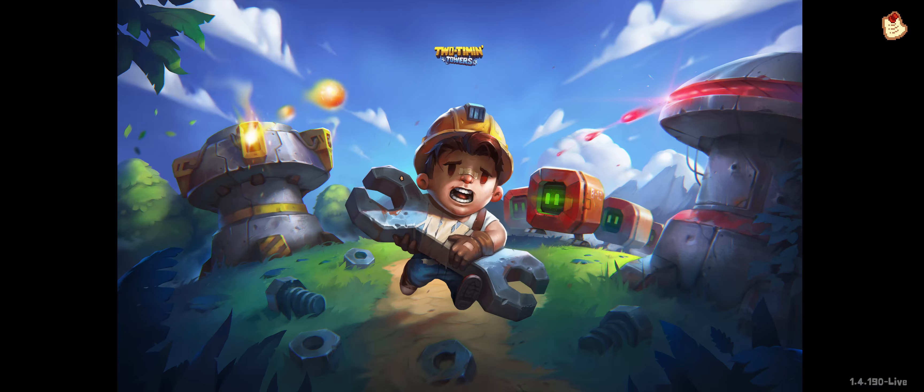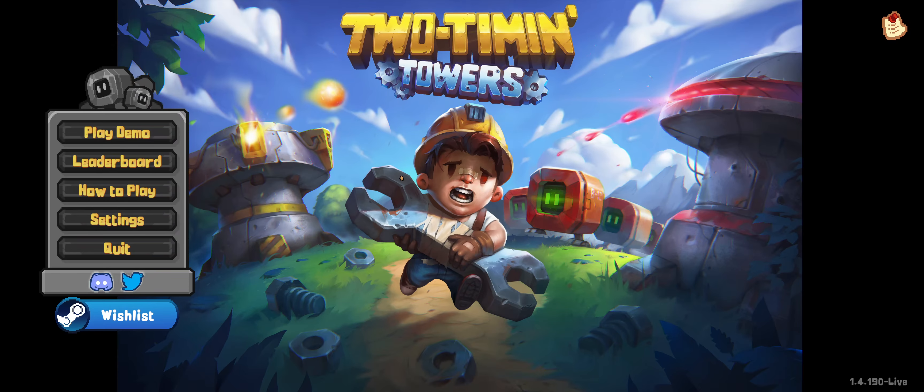Hello, colourful Unity demo. Two-Timing Towers. That's very interesting music. Two-Timing Towers is a tower defense game where your towers have friendly fire. Oh dear. Turning a classic strategy game into an out-of-control bullet-hell adventure.